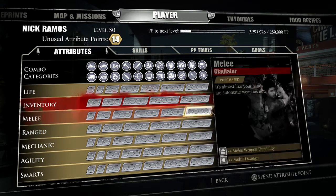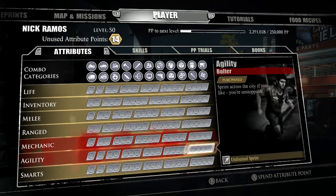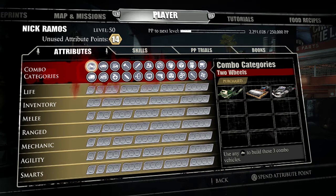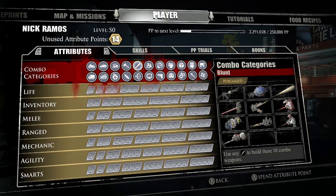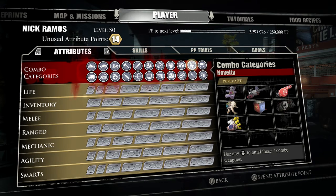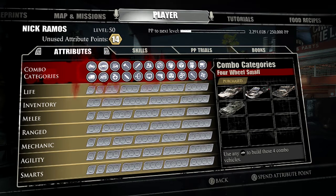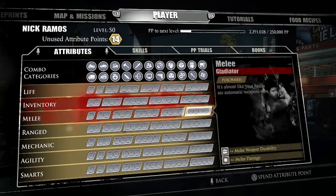What I think you guys should spend your points into is what I spent my points into, and it worked amazingly. To be completely honest, what I actually did spend my points into first was these ones right here. In most skill perk systems you have to work up to a final tier, but at least not in this combo categories section - you don't have to do that, you can jump all the way over and get that chunk. I didn't know that and ended up wasting three points.